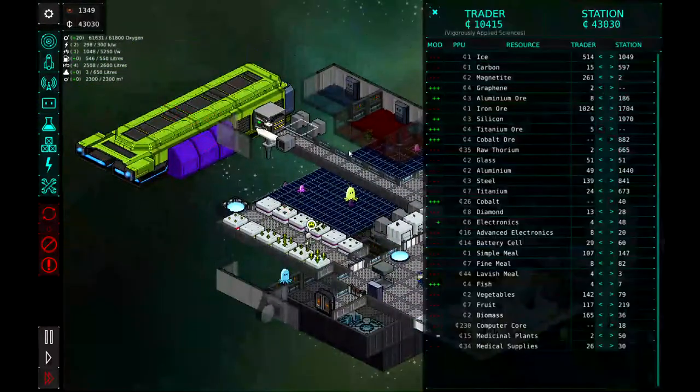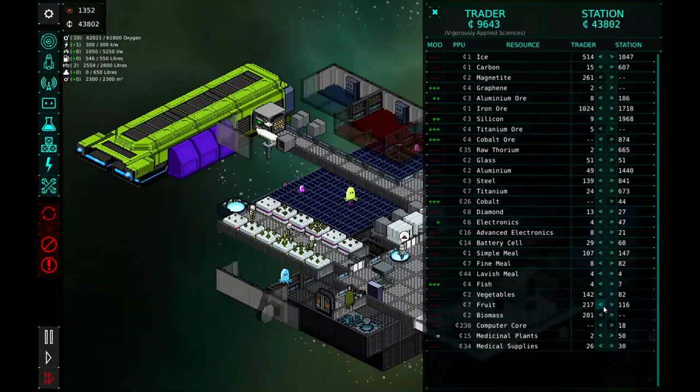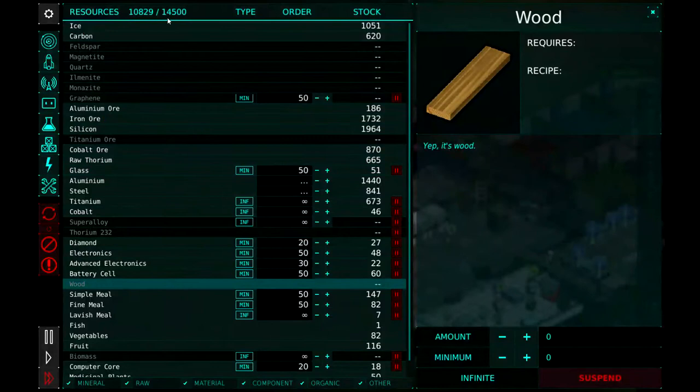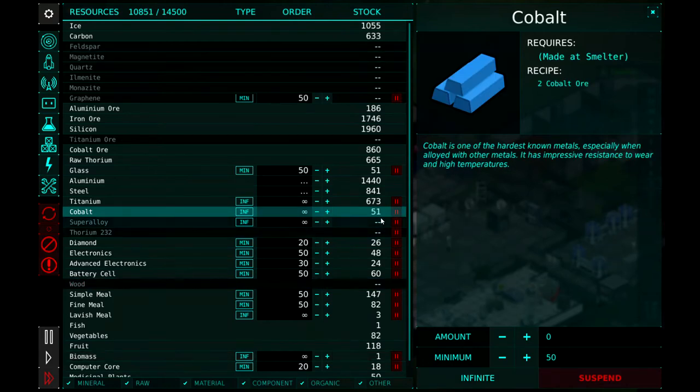Let's go see what the VAS has to trade. We are doing good on all those resources. Biomass — we can sell some of our biomass. Let's go ahead and sell off a little fruit, buy some fish, and buy their lavish meals. Let's see how we're doing on storage — 10,000 to 14,000, about 11,000 to 14,500. So we're in pretty good shape there. Cobalt — we only got 48 pieces made, so we're at least starting to produce some of it. That is good to see.